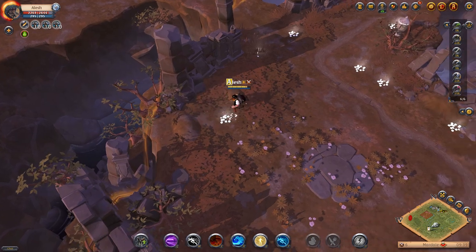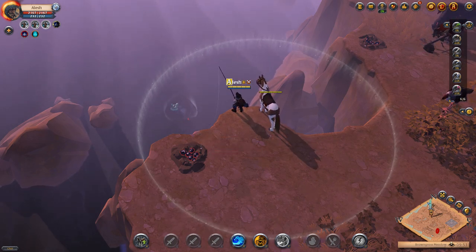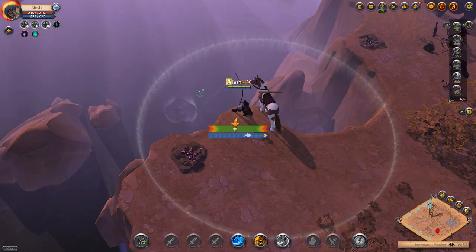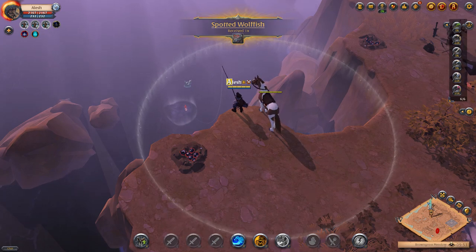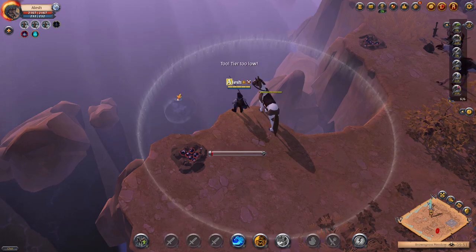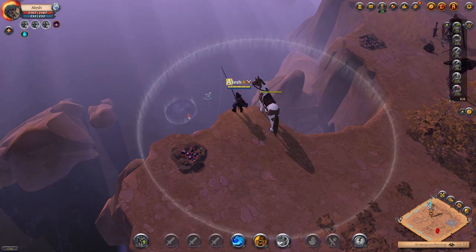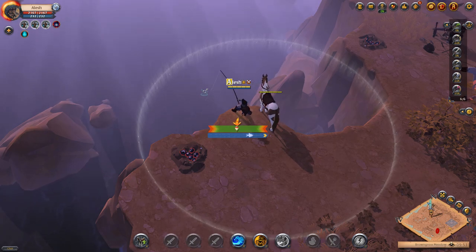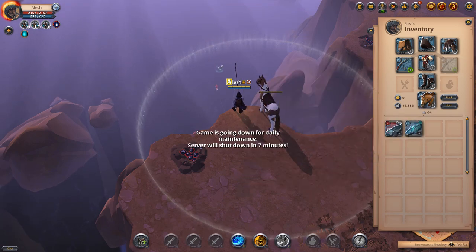Moving down to number three we got fishing. Fishing is one of the most underestimated professions in the game — a lot of people think of it as the odd one of the gathering professions — but as a beginner, fishing is one of the best things you can do to start building your silver. First of all, you start off at tier three, so you get to skip the tier one and tier two grind, meaning you can start fishing tier three and tier four fish right away. You can fish pretty much anywhere in the game as long as there's water. The fish you get usually sell between 200 and 500 silver for tier three and tier four fish, so you catch a fish and you've essentially earned 200 to 500 silver.